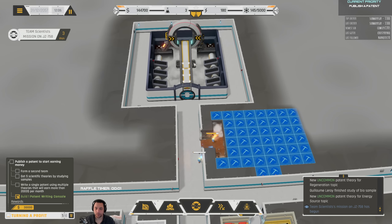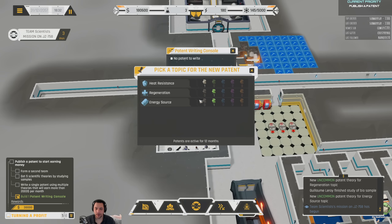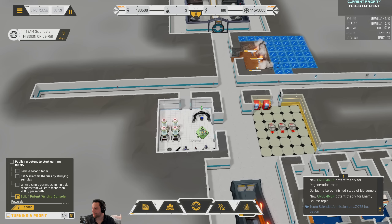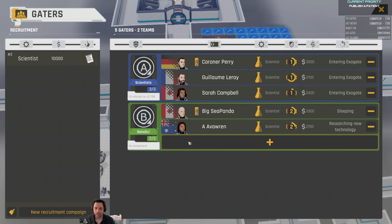Let's get a medbay, and I'm putting it pretty close to the gate so that if people jump through the gate and they're hurt, we can tend them quicker. The current trending patent is food source — we don't have anything like that. And the raffle — Whammy, you are going to be one of these two. I was wondering if I could name them while they're deployed or not. Okay, so we got Whammy and Rubrin. Congrats, you two.